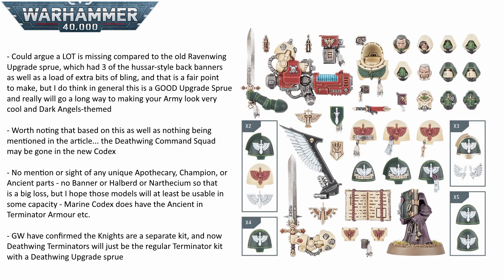It is worth mentioning, just because of what we've seen in the upgrade sprue, that the Deathwing Command Squad may be gone in the new codex. There is no mention of an apothecary, a champion, or an ancient like the current triple kit can build, and there is nothing visible on the upgrade sprue that will allow you to do that. So it may be that option is gone in the codex, which is a shame. If you have built the apothecary, the champion, and the ancient from the current triple kit, they may not be fully usable as they were before when the new codex comes.